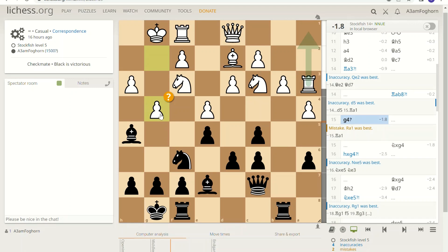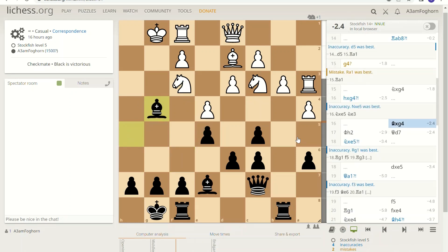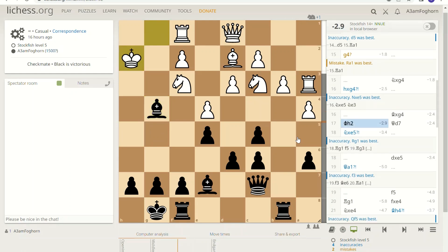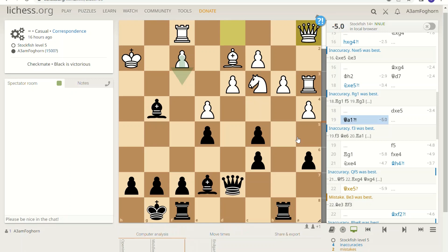Finally, what I expected to happen occurred, and this is what I wanted to try. So now I lost a minor piece, but I took two pawns and opened up the files in front of the king — that's good for me and bad for my opponent.